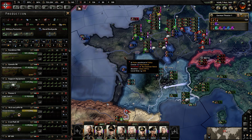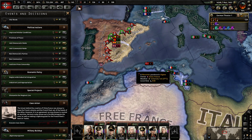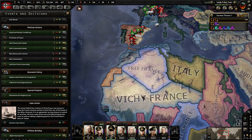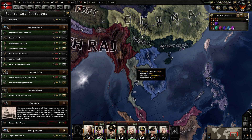The historical background of this political event was that Hitler, after invading France in 1940, had established the Vichy France government in order to deny the Allies the French colonies that are around the globe. In Hearts of Iron IV, as you can see, some of these are Vichy France and then Vietnam over here is part of the Free French government.